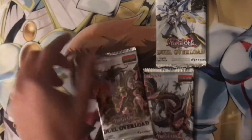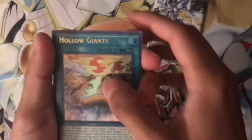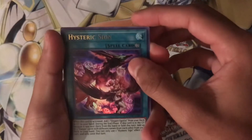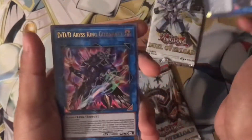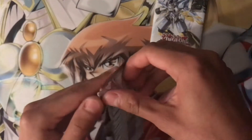Next we'll go with the Five-Headed Link Dragon. Hollow Giants, Hysteric Sign, and — oh — Artifact Dagda, and the DDD Abyss — nice. And another Vanity's Ruler. Not bad, but these are not the cards I'm going for.